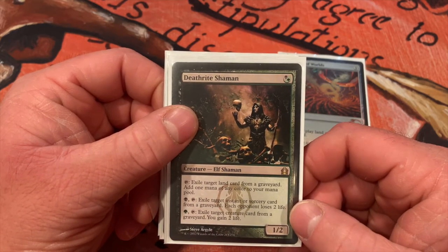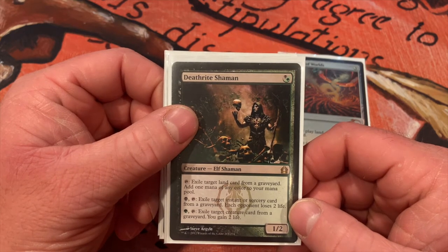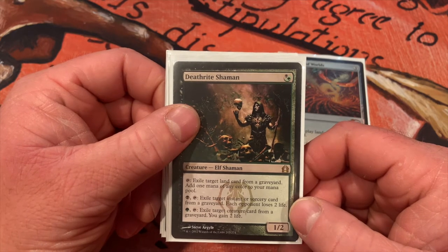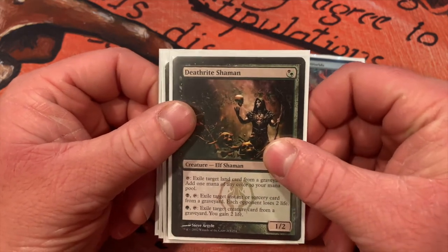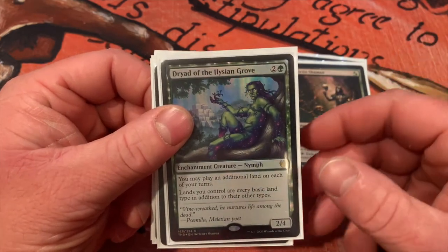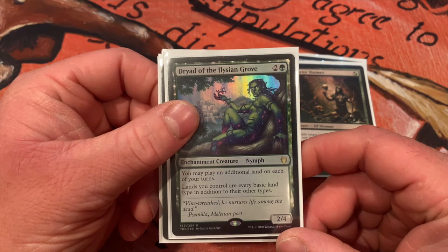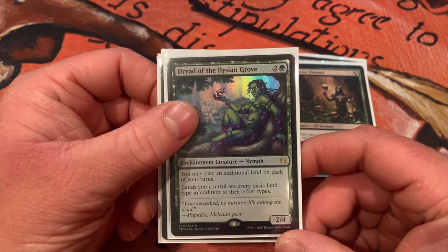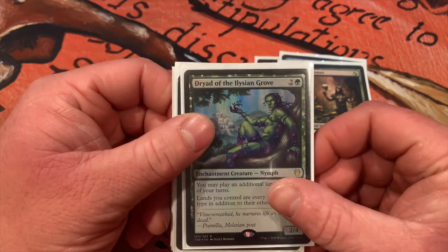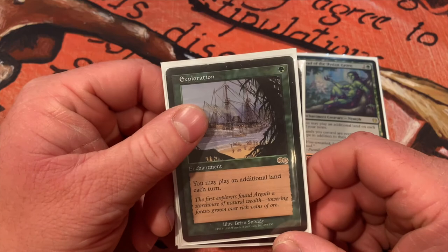With Crucible of Worlds you can have multiple Strip Mines and Wastelands, even fetch lands, letting you interact with your opponents' board state and draw cards at the same time. Deathrite Shaman — those lands you just stripped or destroyed with Wasteland you can now exile from any graveyard to add one mana of any color to your mana pool. You can also exile an instant or sorcery from a graveyard to make each opponent lose two life, or exile a creature to gain two life — which can be necessary depending on how those mana rocks are hurting you.